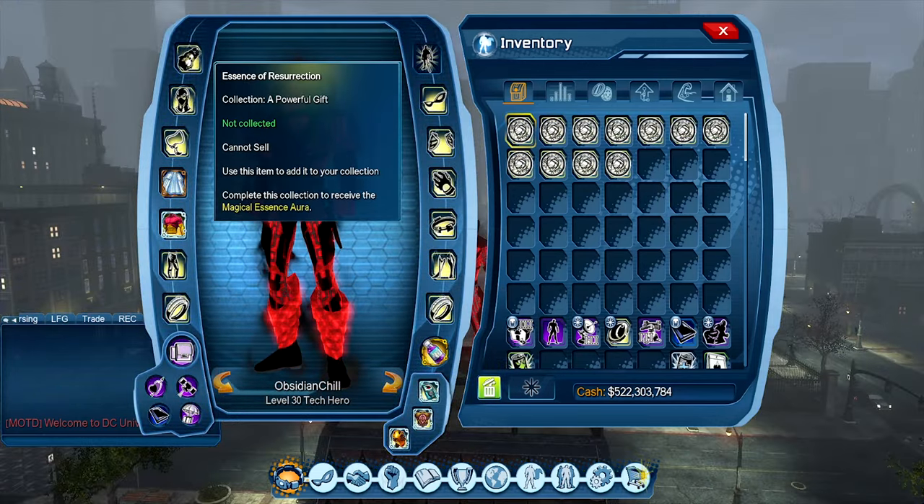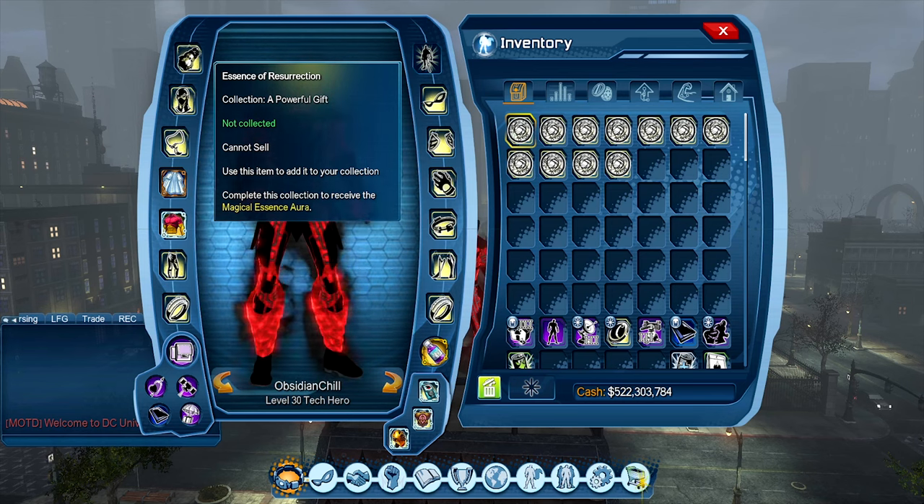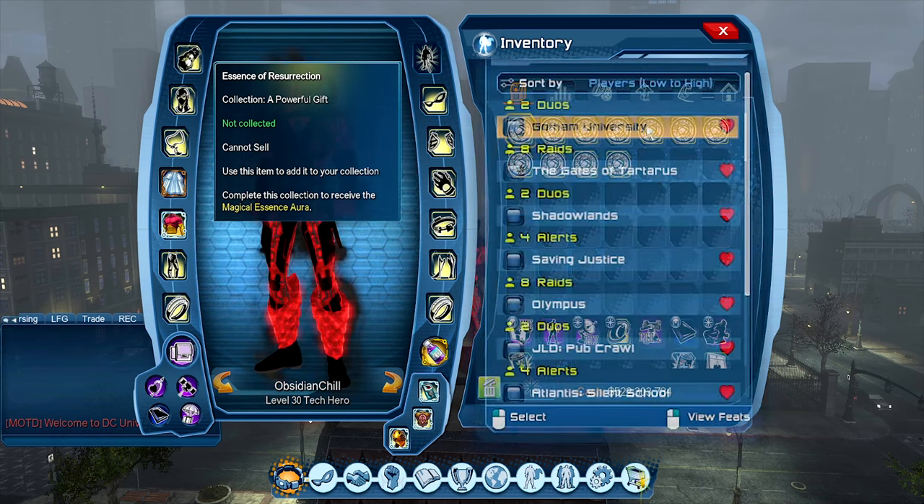The remainder of the 'A Powerful Gift' collection will be essences tied to loot tables of various magic bosses throughout the game. They are tied to loot tables in a way that ensures you're not loot locked when running that instance, and they are tied to the final boss of each instance — you have to complete the entire run.